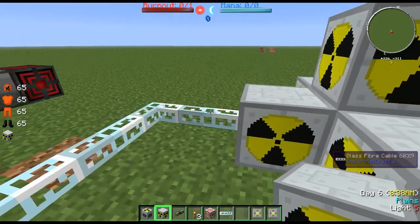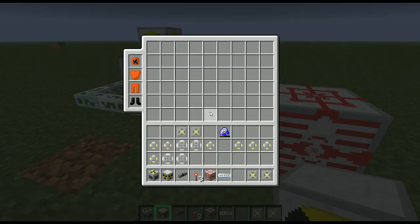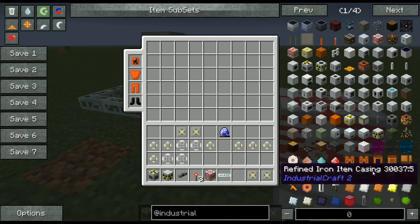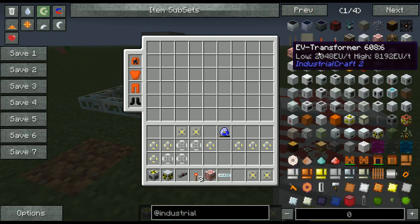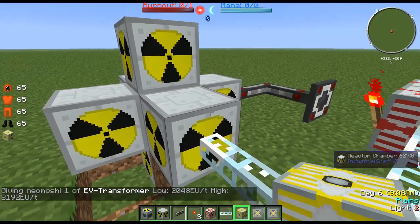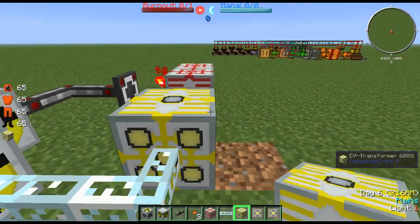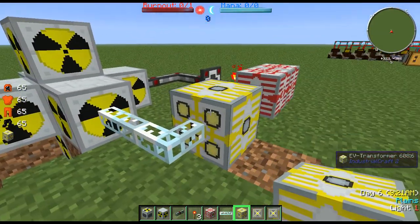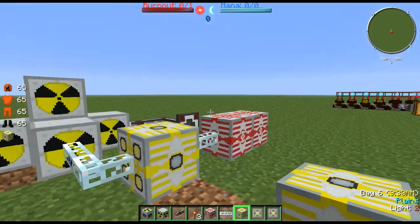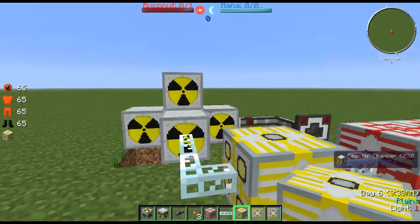Over here we have glass fiber cabling leading out. If you were doing a really big design, I would highly advise getting an EV transformer. What you're going to want to do — if you have a design that goes above 2048 EU per tick — you're going to want to put this down like this, and that'll step it down to 2048. It'll basically collect up to 8192, which I believe is the upper limit. So that would step it down to a safe limit if you had it emitting more EU than it should.